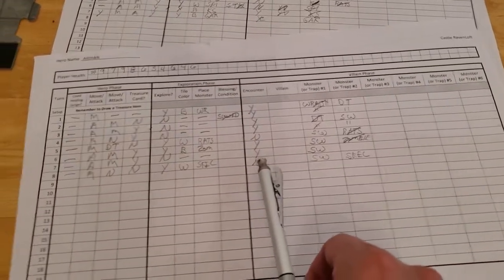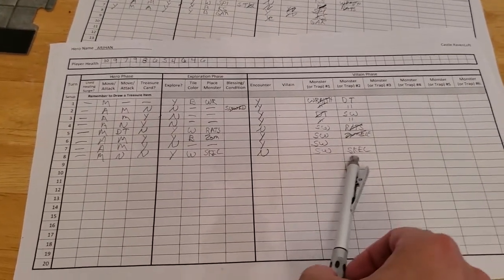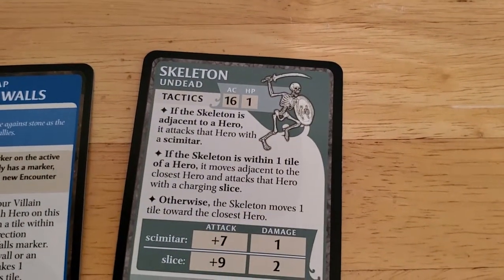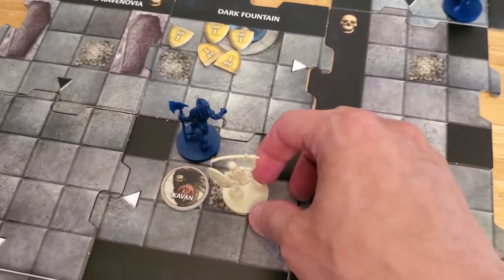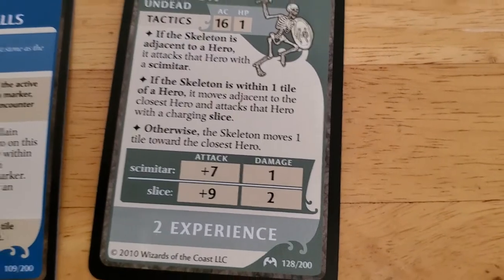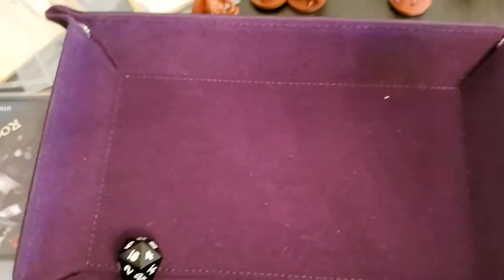Now we're starting the villain phase. We check cabin - he's fine. There's no encounter, the wall activates and does nothing. The skeleton activates: since it's within a tile it moves adjacent to the closest hero, bone pile to bone pile, and attacks Arjun with the slice. It gets a plus nine on that attack - that's ridiculous - and that's clearly going to hit, taking Arjun down to four.